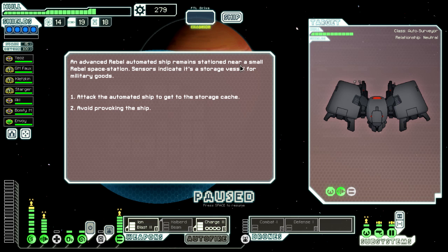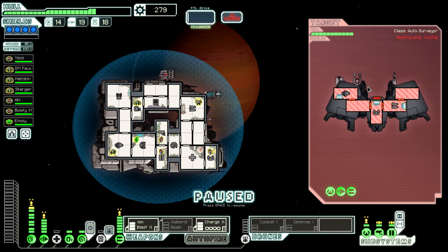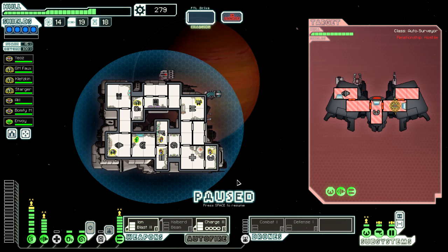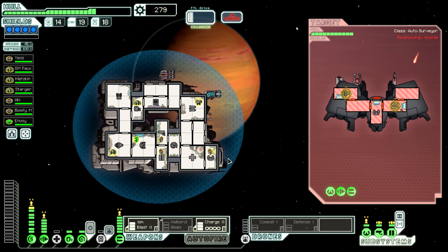An advanced rebel automated ship is stationed near a small rebel space station — sensors indicate it's a storage vessel for military goods, so we'll attack. It's got a missile weapon, a beam, and a laser. We've got both weapons charged now, which is a luxury I'm only just getting used to. We'll put one on their engines since they have no shields — and as was pointed out in the comments, hitting the engines reduces their dodge so our shots are more likely to connect.